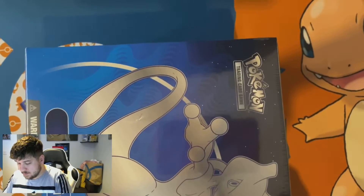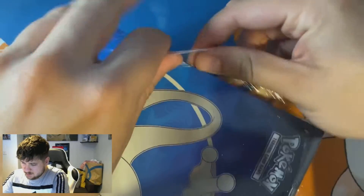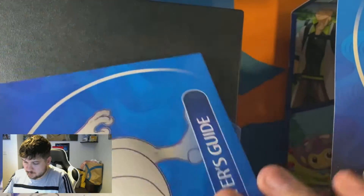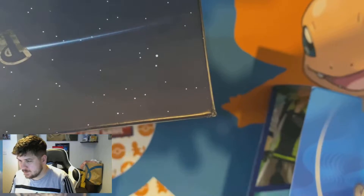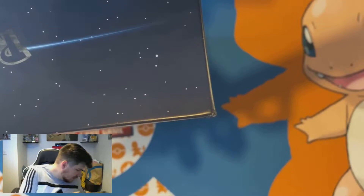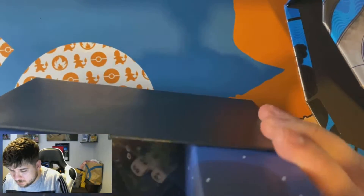We didn't get anything really that good last time, so today hopefully we get our first radiant, first V-star, first gold card — something to shout about would be nice. In this ETB you get some codes to give away if you want some for Pokémon GO. We've got the Mewtwo pack, the Mewtwo promo, and the packs.